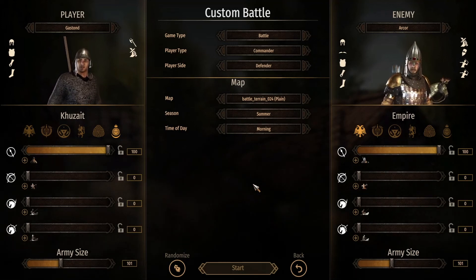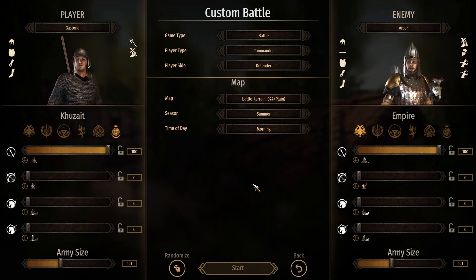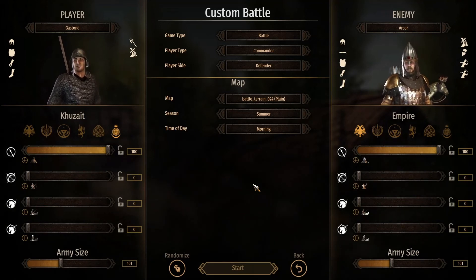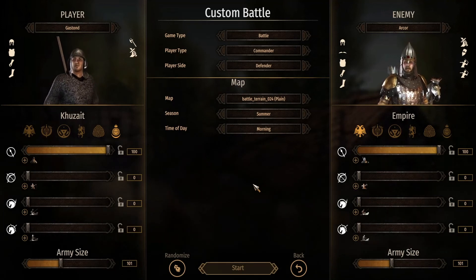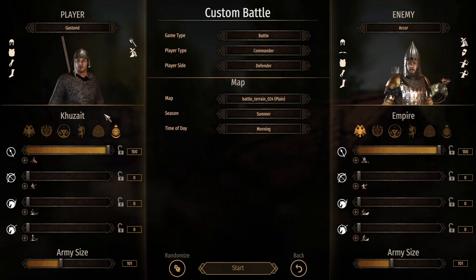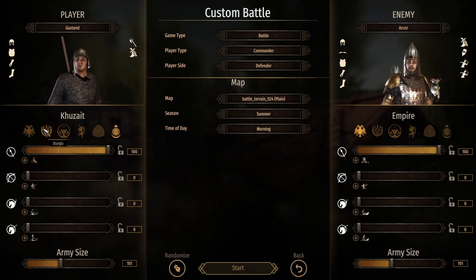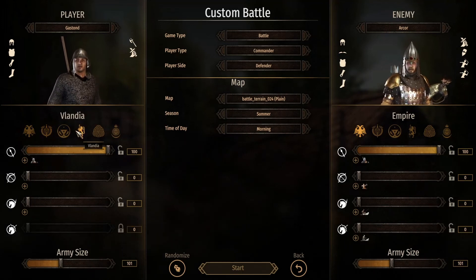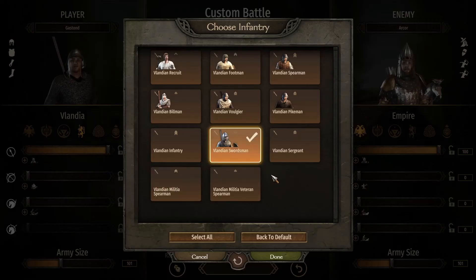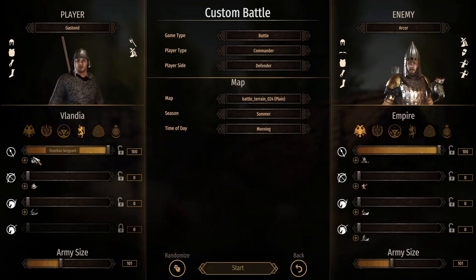If you are playing a faction — let's say if you start as the Southern Empire — you have a border to the Northern Empire. You can also start as Western Empire or Aserai. Your most common enemies will be the Crusades, the Aserai, and also the Sturgians up north. The Vlandians not so much, but the Vlandians — I think they look so cool, the Vlandian Sergeants, but they are not that good. That's the problem.